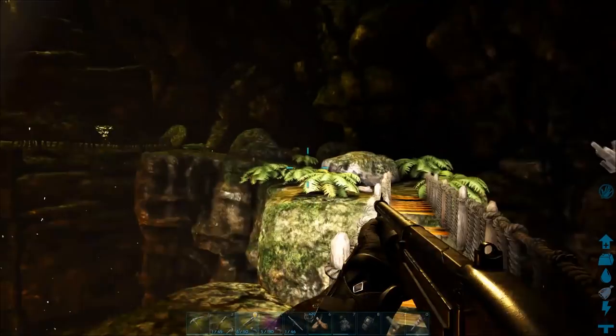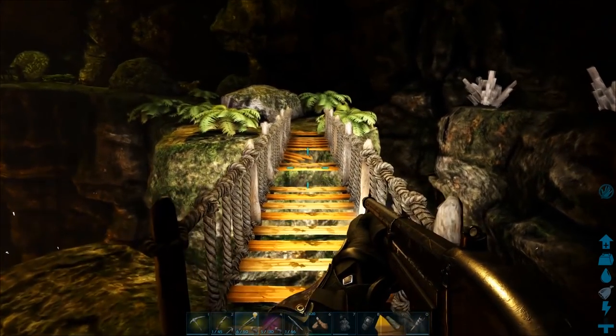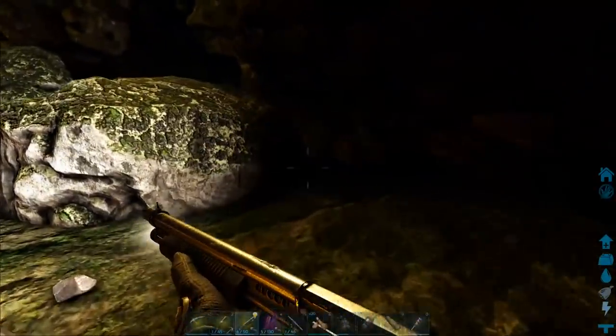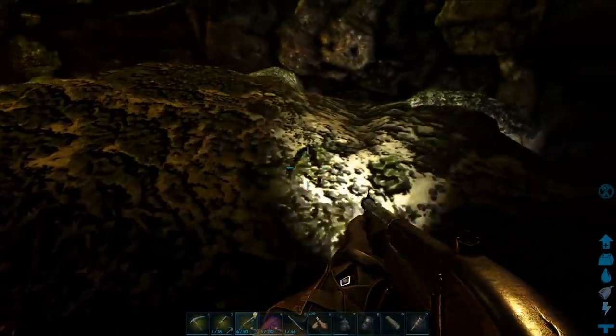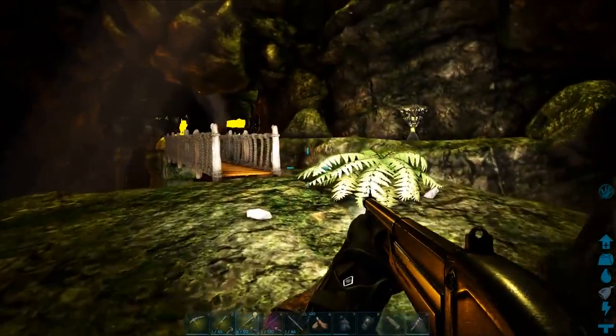This takes you into a large cavern. You can run and jump across this bridge — it's got holes in it so don't drop through. Sometimes creatures on here might be able to push you off so be careful.